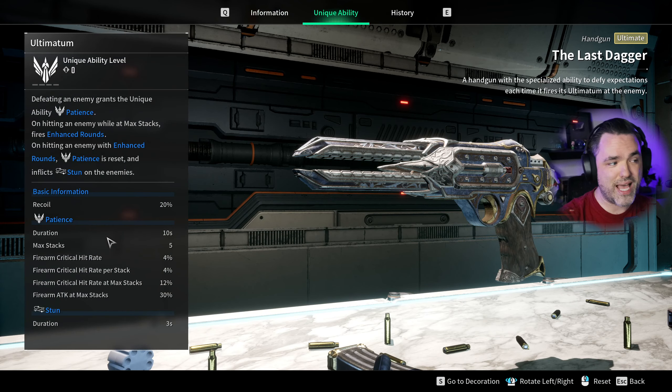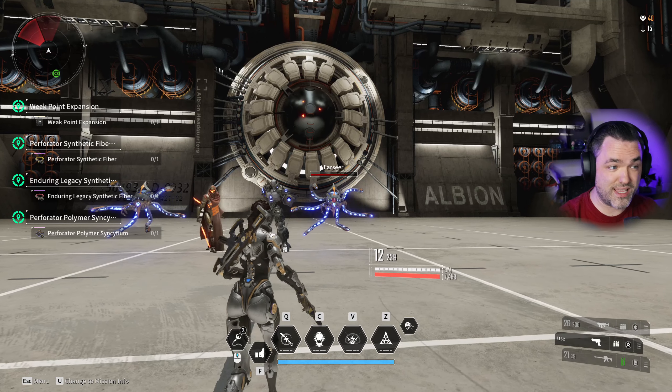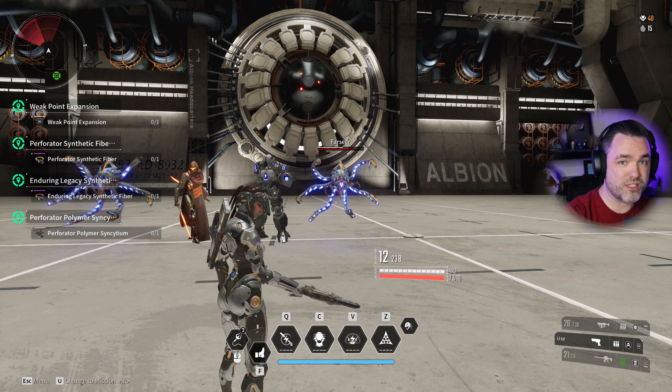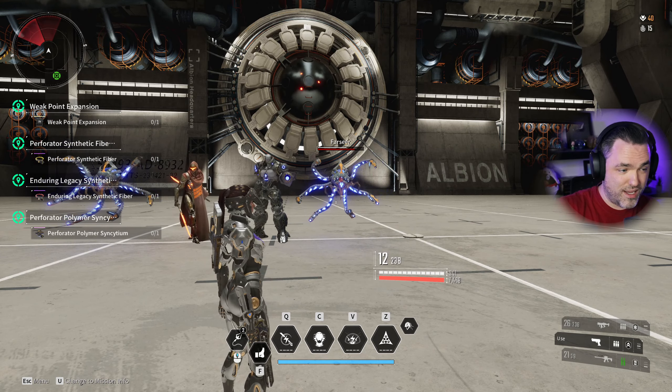This huge buff — up to 150% firearm attack and up to 62% crit chance — all of it gets put together on that one bullet. On hitting an enemy with enhanced rounds, Patience is reset, you lose all your stacks, it stuns, and you start stacking again. If they ever change that, it could become a monster of DPS output. But because you lose all your stacks and instantly reset, you don't even get to use that buff for a full magazine, which makes it much harder to extract value from.